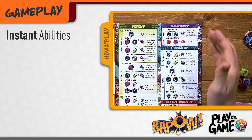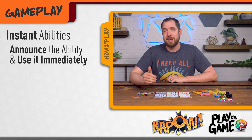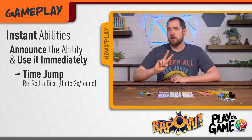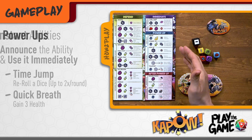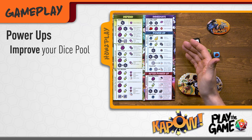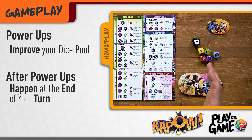The right side of your board has instant abilities. As soon as you assign dice to an instant ability, announce the ability and then use it immediately. Time Jump lets you re-roll any other single dice from your pool, which you can do twice per turn, and Quick Breath lets you gain three health, but you can never go above your starting health. Power ups let you improve your dice pool by either adding more dice or adding more faces for your action dice. The after power-up abilities happen at the end of the turn, some of them in direct response to something your opponent did that round.